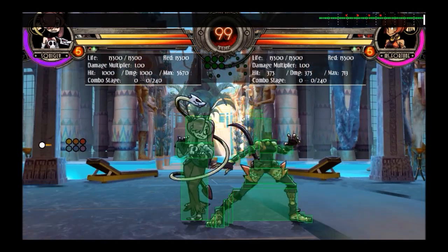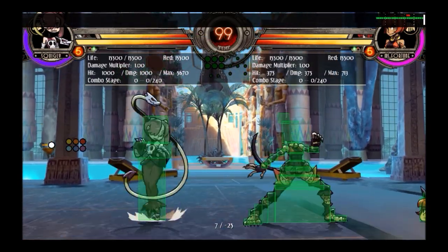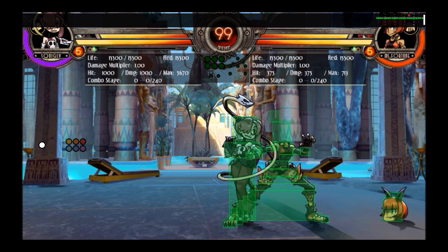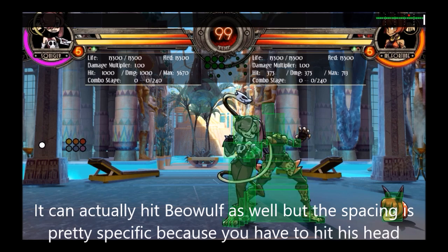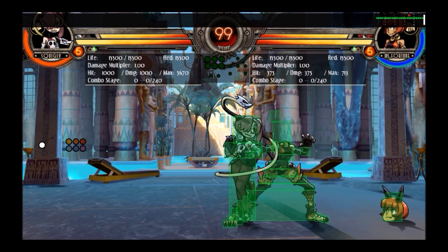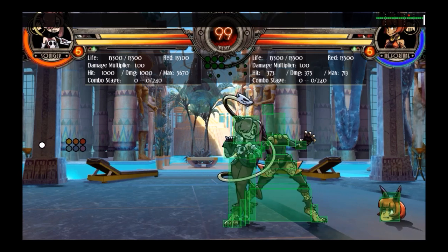Now let's talk about her jumping normals, starting with jump light punch. This move extends pretty far downwards, which makes it sometimes useful as an instant overhead. There are three ways you can use this as an instant overhead: against Big Band, because he's so tall it will always work; on a fuzzy guard; or with an instant double jump. If you play on a stick, the instant double jump method is borderline humanly impossible — maybe if you have a hitbox or keyboard you can try it.